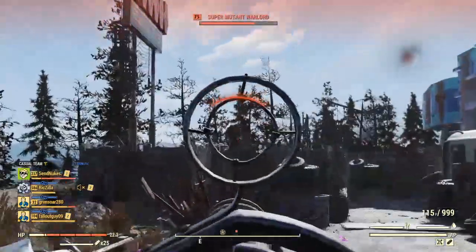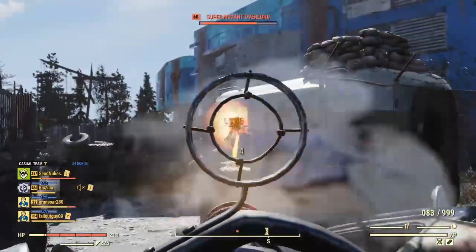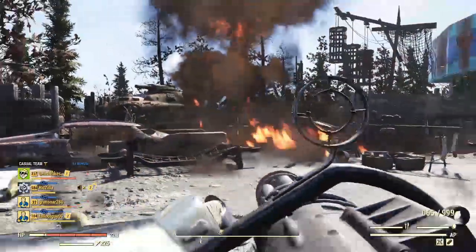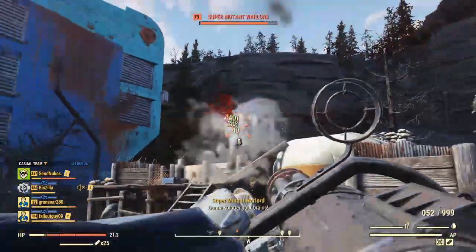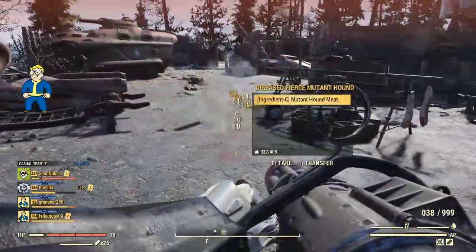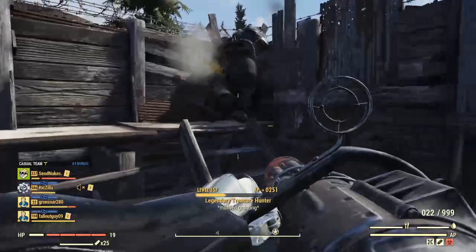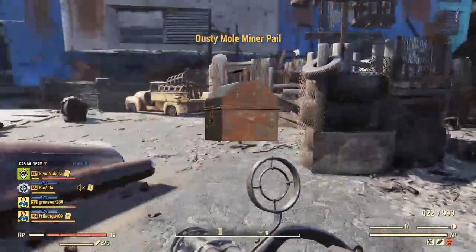My first recommendation is the classic minigun. It is actually quite powerful if set up correctly. You'll want to use the accelerated barrel — not the prime barrel — as it gets your shots off faster, increasing your overall DPS. You'll want the bloodied prefix for the most powerful version, but any strong prefix like junkie, anti-armor, aristocrats, juggernaut, or vampires will work well too.